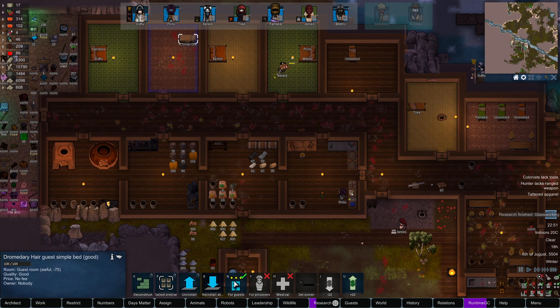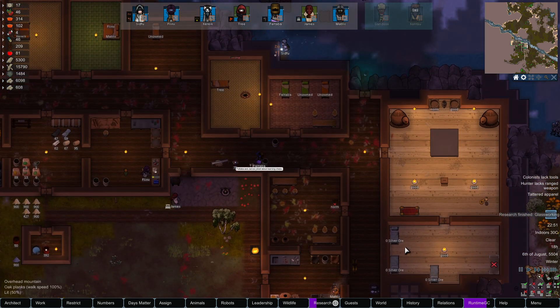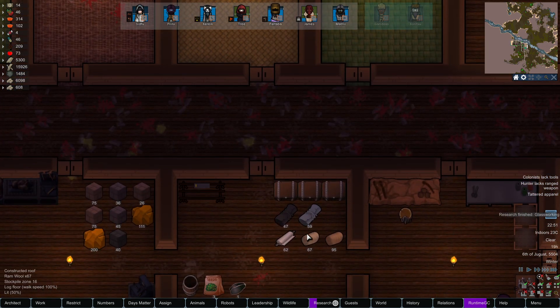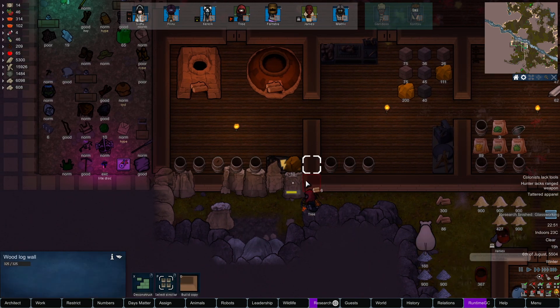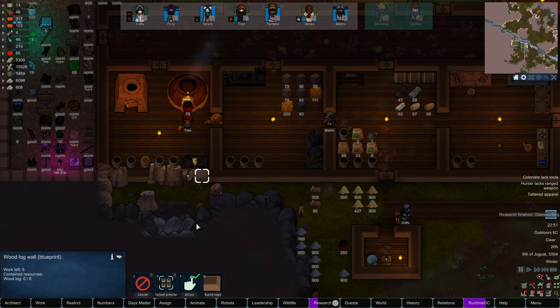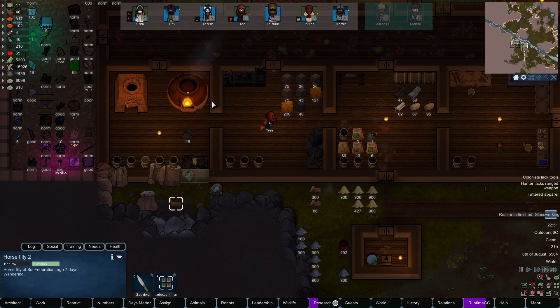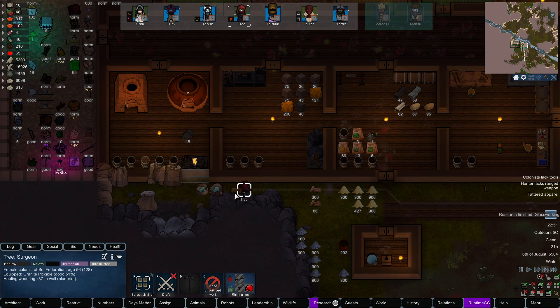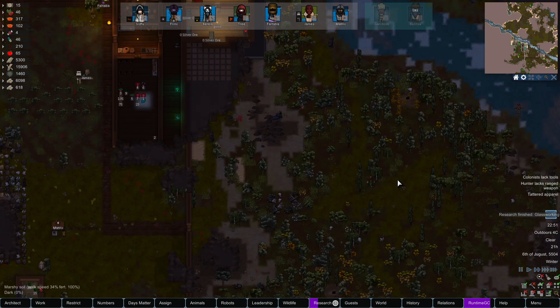Looks like someone is missing a bed — okay there we go. Do we have enough muffalo wool? Oh yeah, that's right, we bought a bunch of different kinds of leathers and stuff, so we'll definitely make some beds out of that. Let's go ahead and build this. How much wood do we have in here — 1,200? That's a good bit of wood.